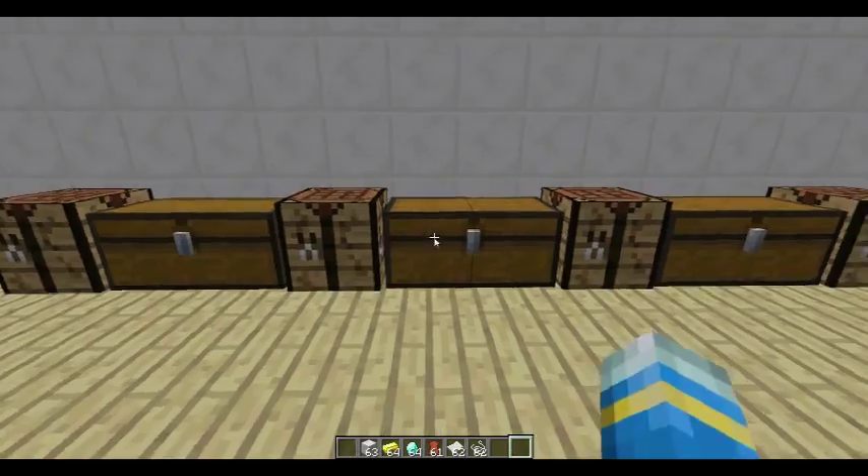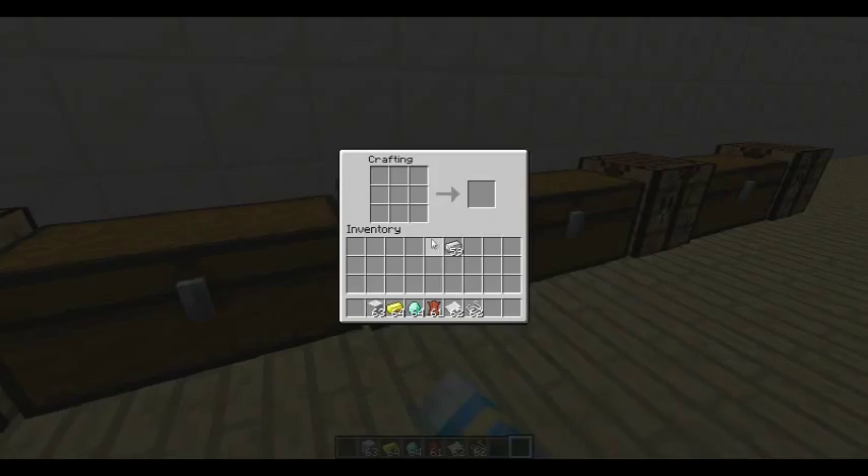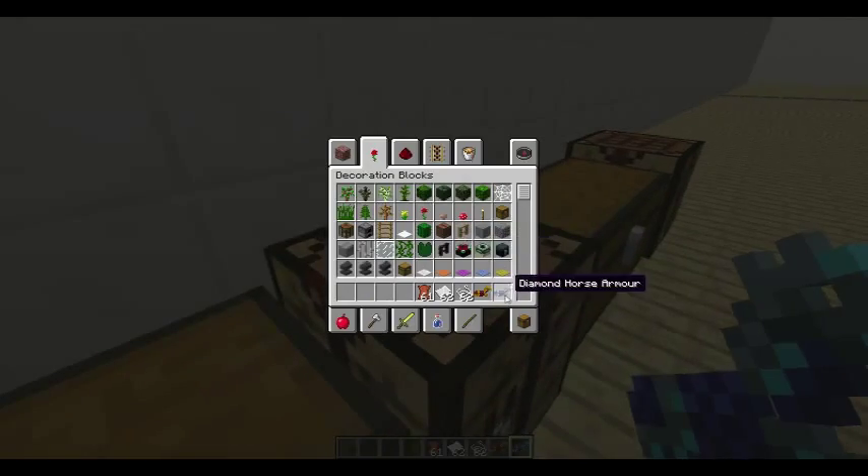Gold armour is the same recipe, and so is diamond. I'll just quickly show you that they work — there's some lovely diamond armour and gold armour. Good, that works.